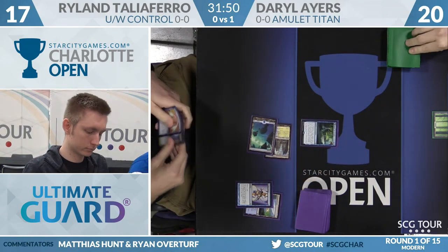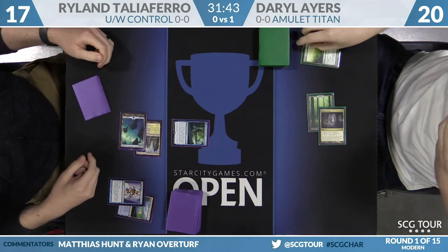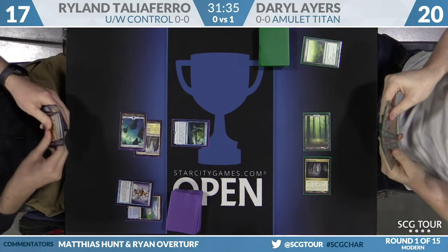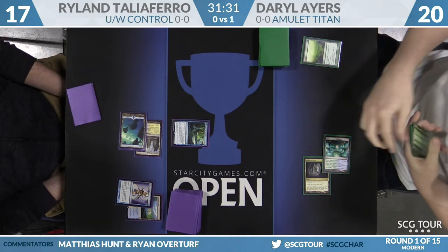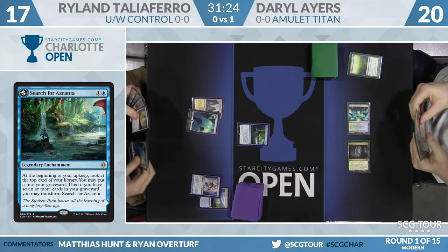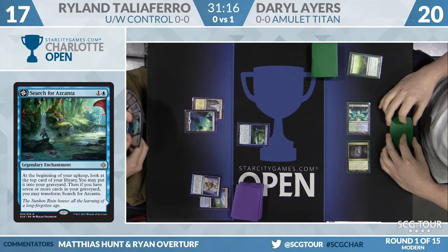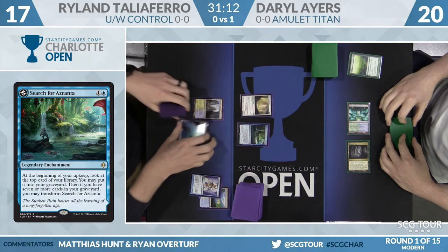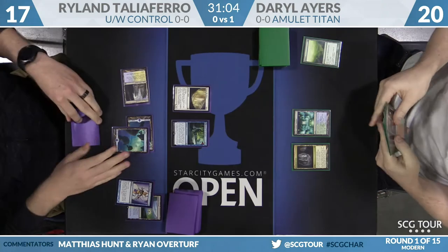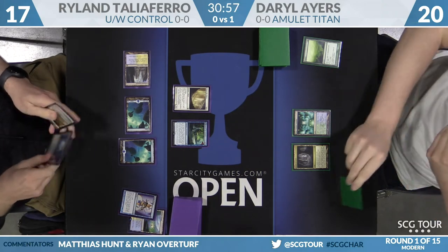We see our first Ixalan card from Ryland — Search for Azcanta on turn two. Explore turn two from Daryl. Cavern of Souls naming Giant — the standard fare. He'll use his extra land drop on a Simic Growth Chamber. Search for Azcanta from Ryland — at the beginning of his upkeep, he gets to do something similar to Scry One: look at your top card, either leave it on top or put it in your graveyard. Then if your graveyard has seven or more cards, you can transform Search for Azcanta into a legendary land. Ryland plays Wall of Omens and makes a land, and you can see he has boarded in some of his Dispels.